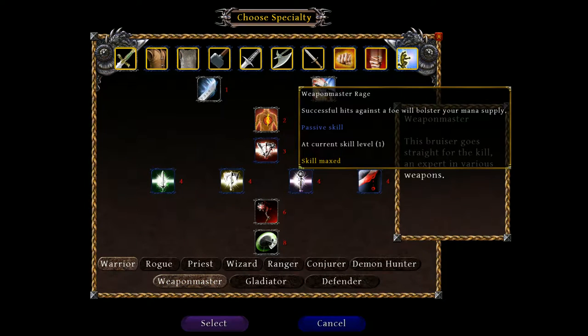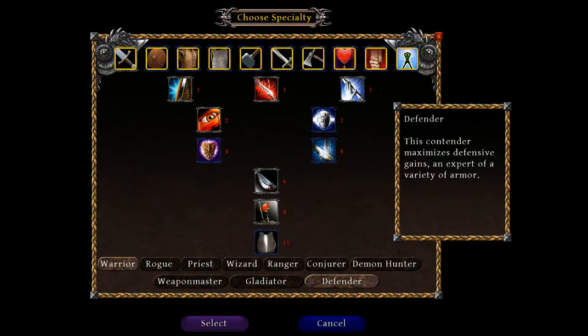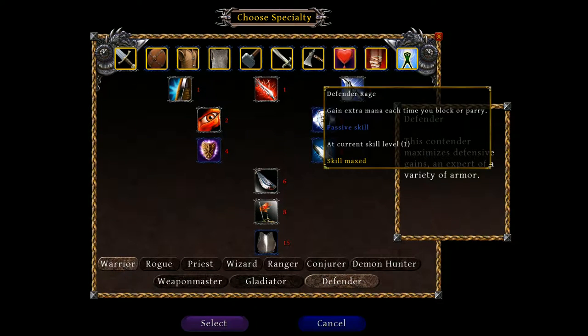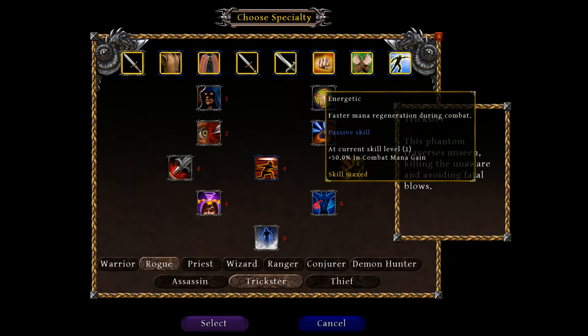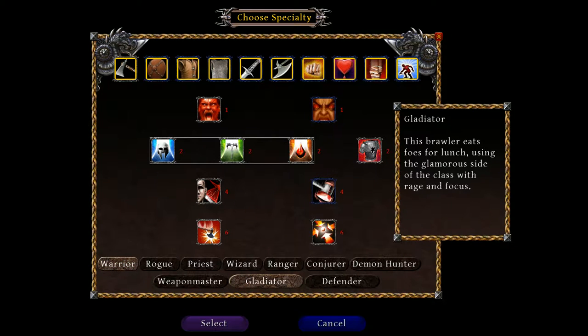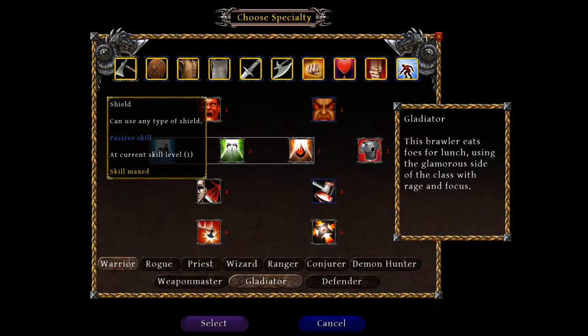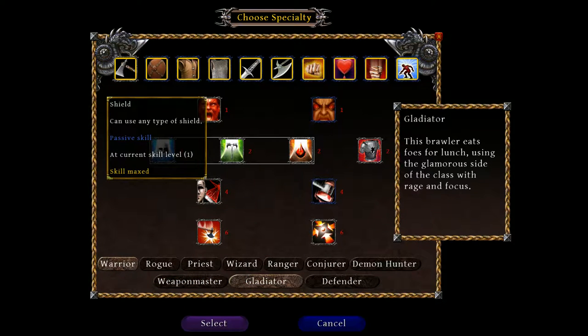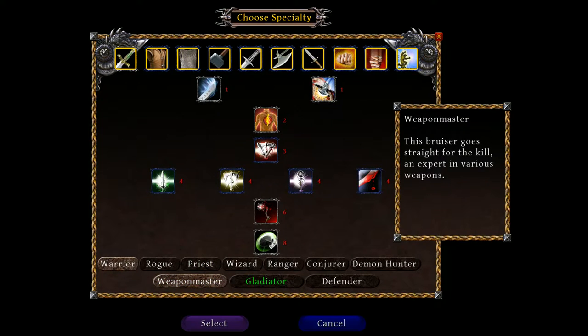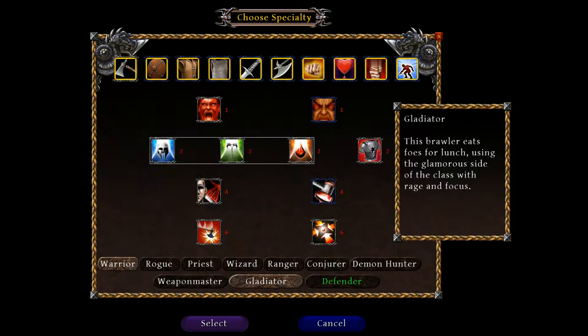Each class also has a different way of getting bonus mana. Successful hits against a foe bolster your mana supply for the Weapons Master, whereas the Defender gets extra mana each time you block or parry. The Rogue gains extra mana when you cause critical hits and kill enemies. The Trickster gets faster mana regeneration during combat. The Weapons Master does not gain the ability to use a shield.